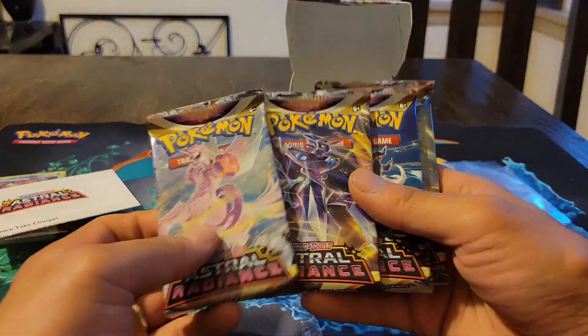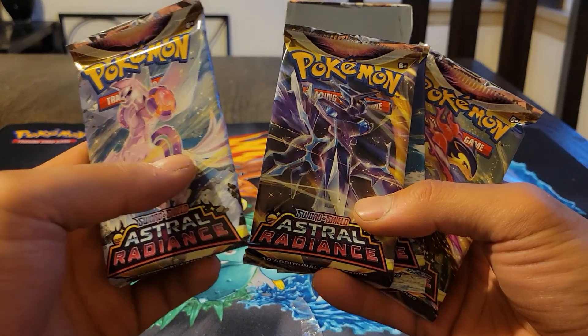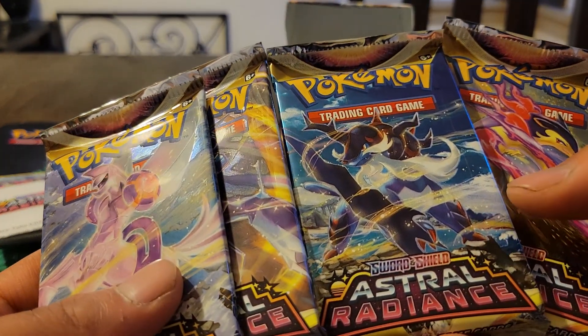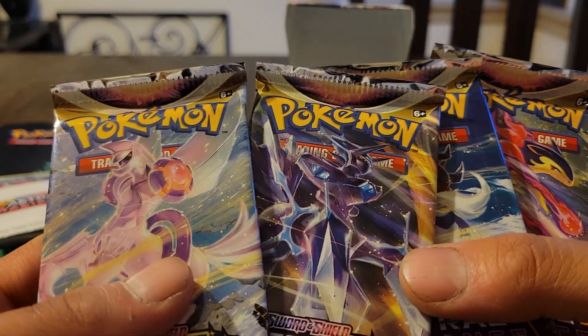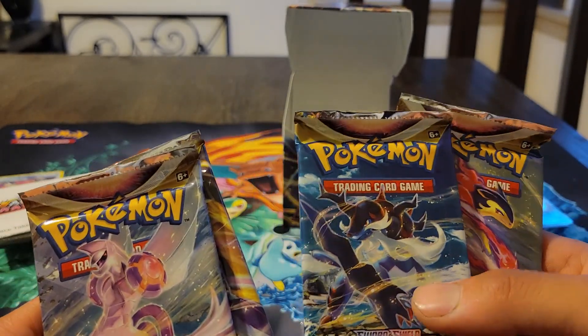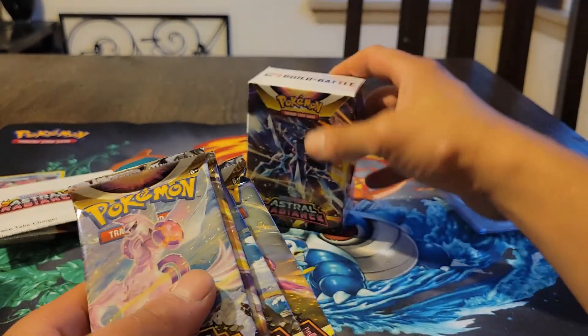Let's get into the four packs and see what we pull. There are four different pack artworks — look at that: Palkia, Dialga, Typhlosion, and one more I forgot. That's really cool. Let's get into these four packs.